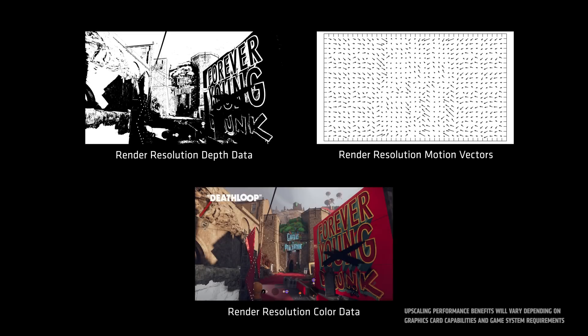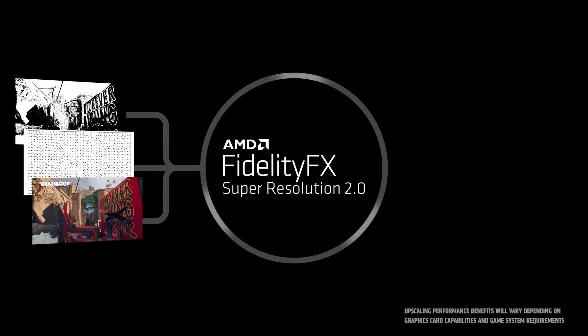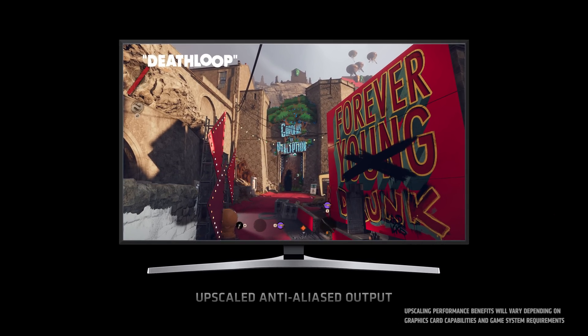FidelityFX Super Resolution 2.0 uses a temporal upscaling algorithm, which takes previous frame data to generate much better results than is possible with spatial upscaling. At the same time, it replaces in-game TAA with an optimized, higher quality anti-aliasing. With this upgrade, FSR 2.0 delivers significantly higher image quality than FSR 1.0 at all quality mode presets and screen resolutions. And because it doesn't require machine learning, it can work across a wide range of products from both AMD and our competitors.